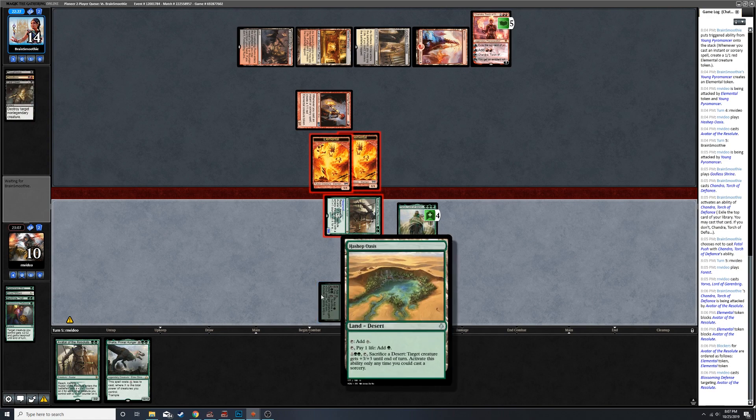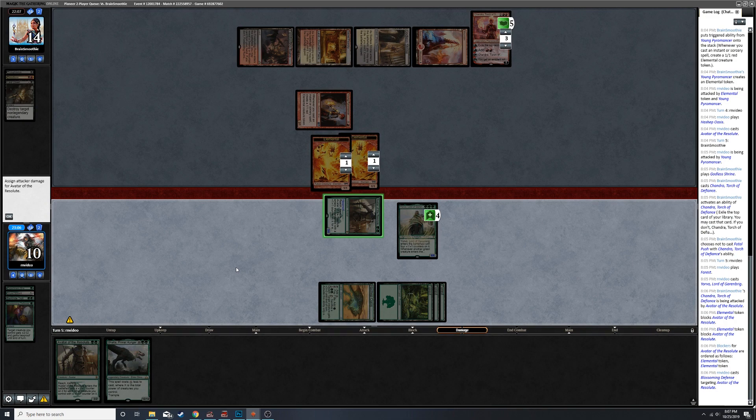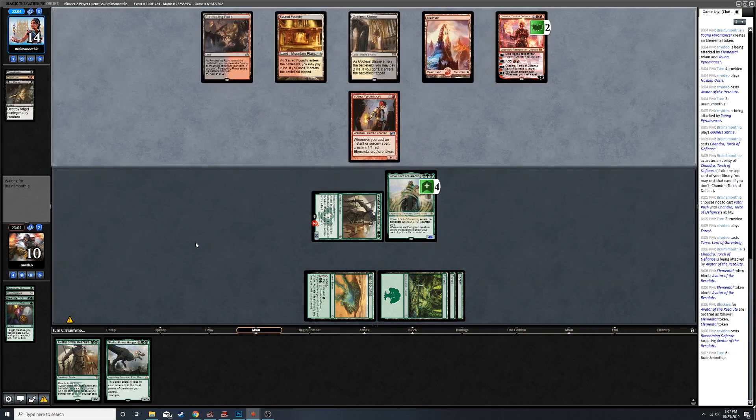Man, if this gave trample that'd be pretty tight. I love mono green devotion - I loved it in Standard, I really like it in Modern and I'm hoping it's a very powerful Pioneer deck too. It feels so good, it's so fun. One of the few things I'm gonna miss from the Modern version is not being able to play Kessig Wolf Run - being able to give like your Birds of Paradise plus 20 plus 20 and trample was one of the more fun things.